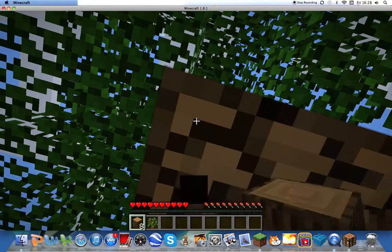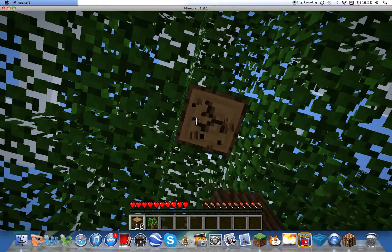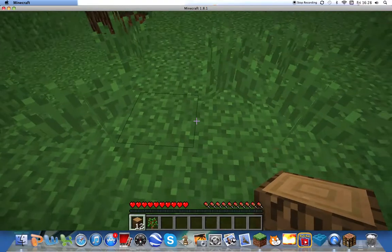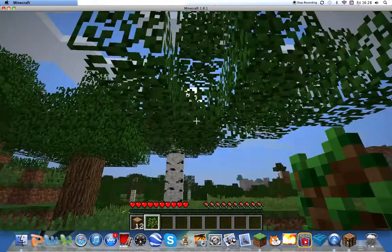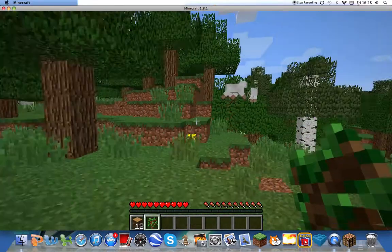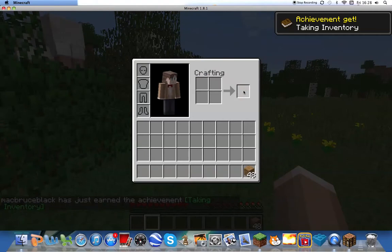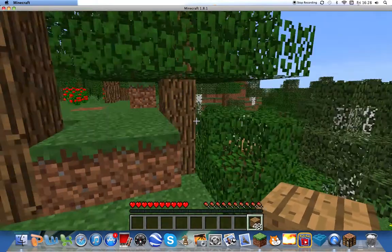That there in my inventory is a sapling. So I'm sure you've got your sapling. First of all, we're going to need to craft. I might need to get some more wood.